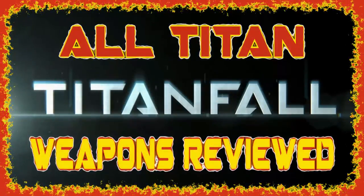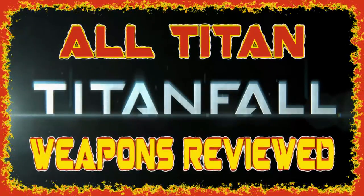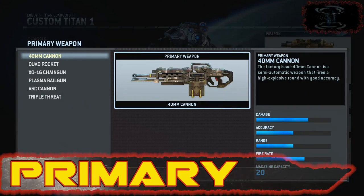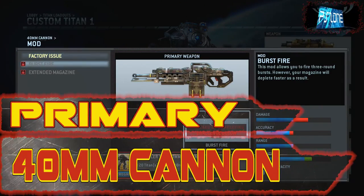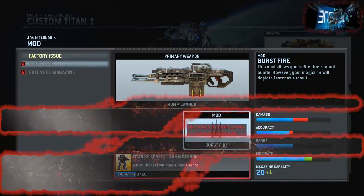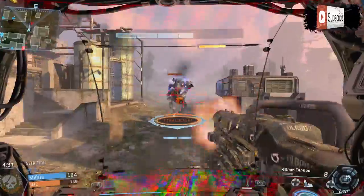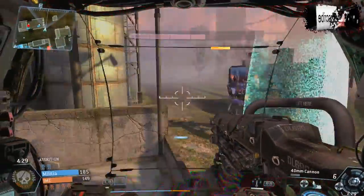Today I'm going to be showing you every single titan weapon in Titanfall — primaries and ordnance. I'll start with primaries and the 40mm Cannon, which is definitely the most all-round gun in the game. It's really good from range and up close, and it has really high damage, so as long as you're accurate you're going to do a lot of damage.